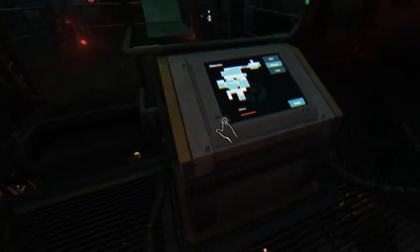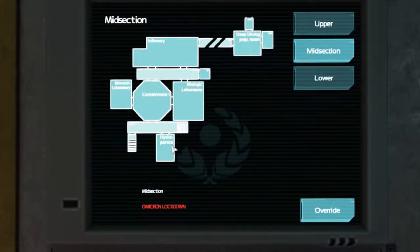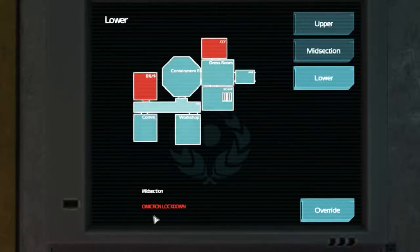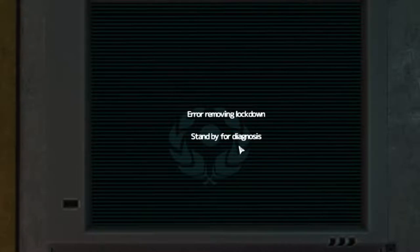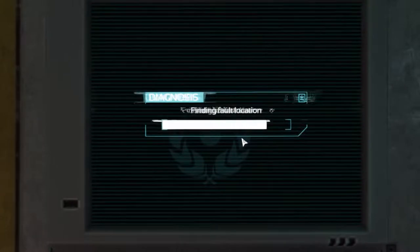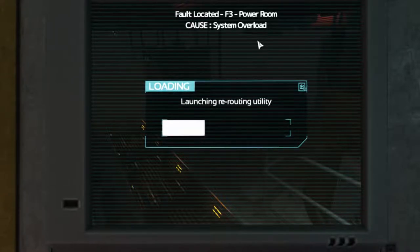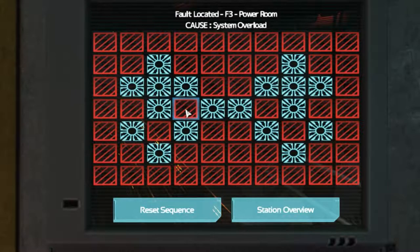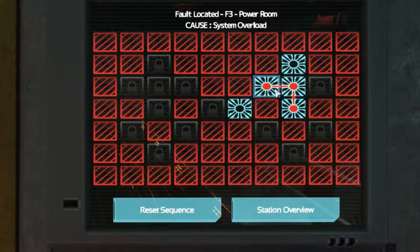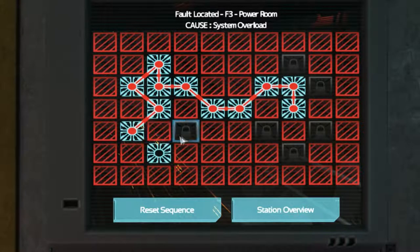Oh hello, here we go. Override error, removing lock. Lockdown. Fault located — F3 power room, cause: system overloaded.